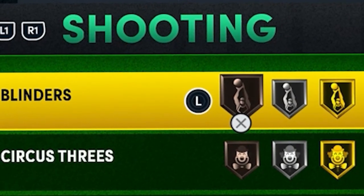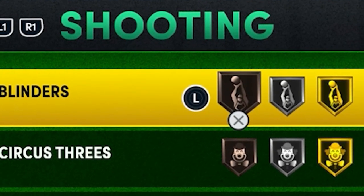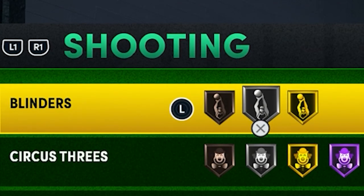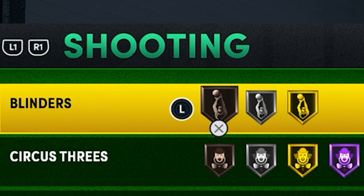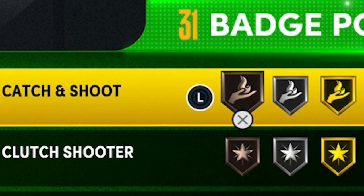The first badge we're going to go over is Blinders. I would say this is a pretty good badge, and if you put it on you're going to want it either silver or Hall of Fame. You don't want it at bronze because it doesn't really do much, and you don't want it at gold because the jump from silver to gold barely does anything and isn't worth the badge points.